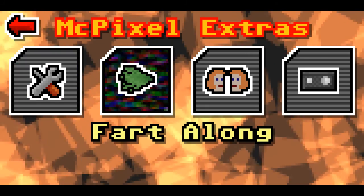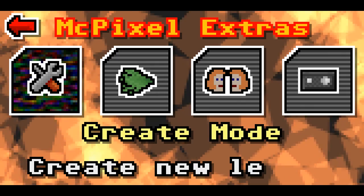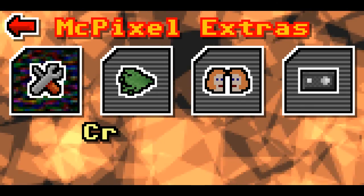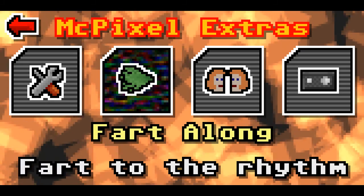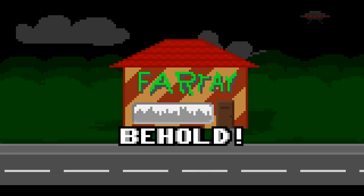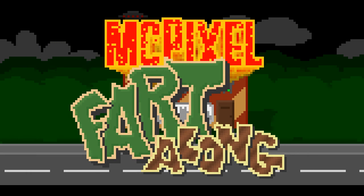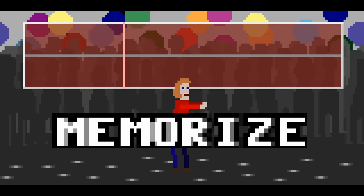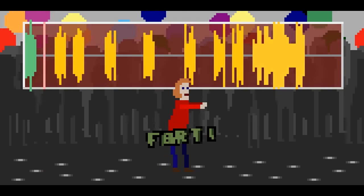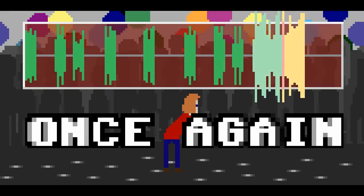Okay, so we're at the extra screen now, and this is what we've unlocked. There's a Create mode where you can create your own levels — that's for completing and getting gold on all the Chapter 1 stuff. There's a Fart Along where you're supposed to fart to the rhythm, and I will demonstrate that now. It's a very simple rhythm game — not much depth to it. It creates a randomly generated fart beat, and then you have to copy it.